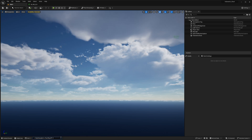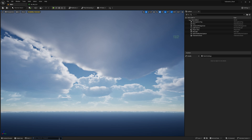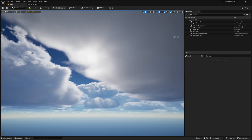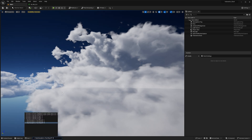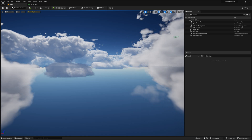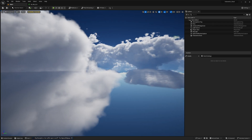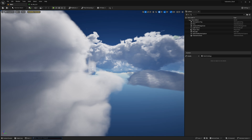The next console command is r.skymosphere.fastskylut 0 — that's also going to improve how our atmosphere system looks, but you won't really be able to tell much unless you fly up high into the clouds. So I'd advise having a fly around to check how the quality of the clouds changes. It's very important to play around with these settings to see the difference. The next and final console command is another aerial perspective one: r.skyatmosphere.aerialperspective.lut.fastapplyonopaquepackopaque — set that to 0 as well.